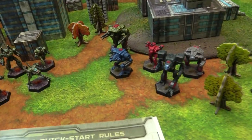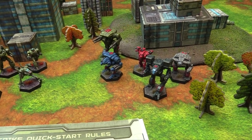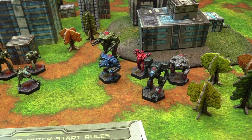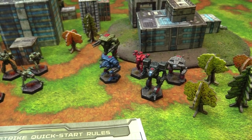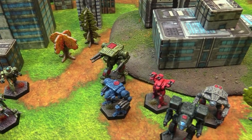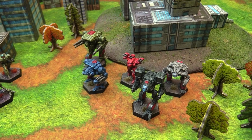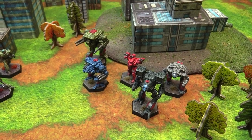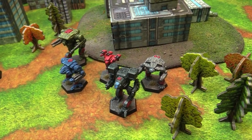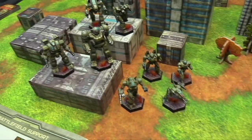Here are our forces all painted up - Clan Snord, ready for business. We have the crazy fast Fire Moth with a move of 30 - the Fire Moth G. We also have the Warhawk T, a newer sculpt that kind of looks like a Dollar General Direwolf. Then there's the Nova with its medium laser hands, a Timberwolf, and a Pouncer. The Pouncer has a great profile, reminding me of a Puma but more sleek.